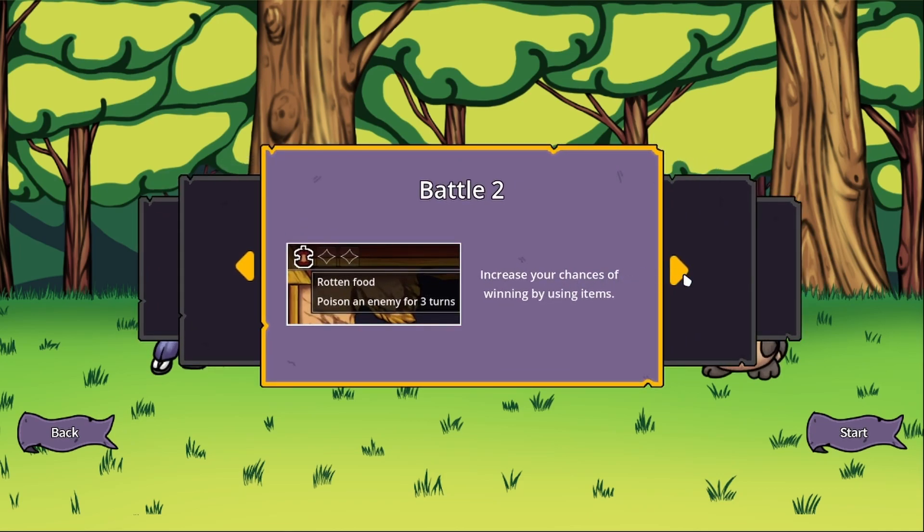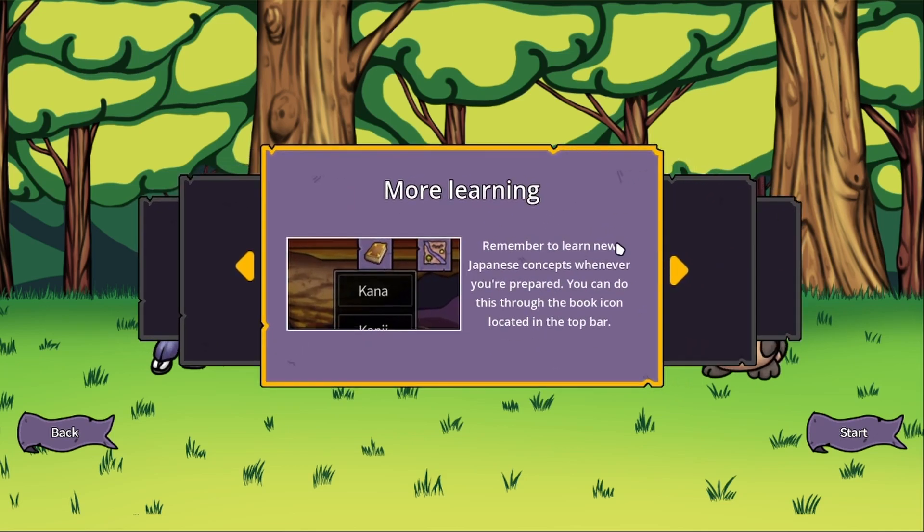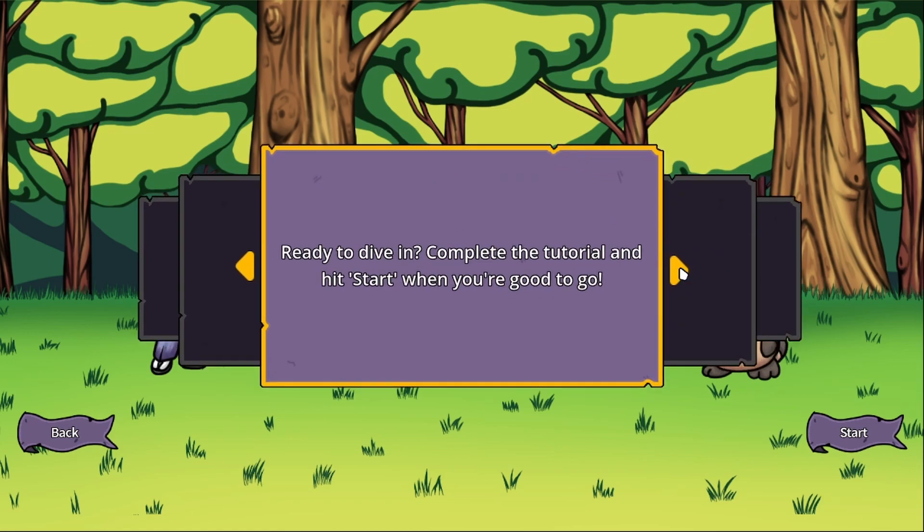In battle, you can also increase your chances of winning by using items — classic Slay the Spire-like gameplay. We also have the omemoris: gather omemoris to gain boosts during your journey, and you can find them inside your backpack. Remember to learn new Japanese concepts whenever you are prepared — you can do this through the book icon located in the top bar.